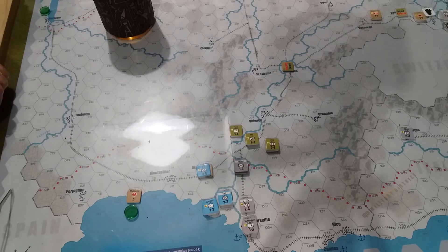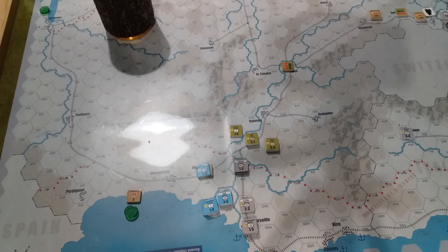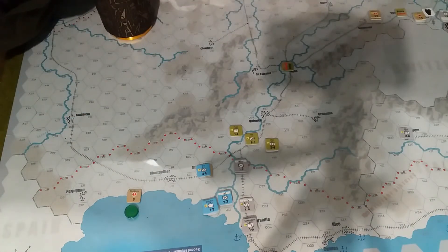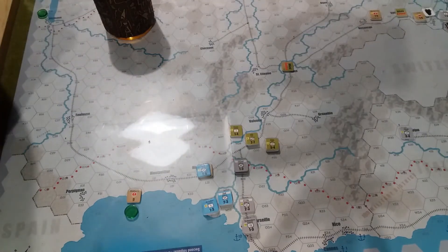We might just roll straight in with the Germans. The German replacement phase — they get no replacements again this turn because we took them out. They have no reinforcements this turn either. But they do have one general coming back — Manteuffel. He's going to come on up into Düsseldorf and he's happy in there. So that's their replacement phase done.